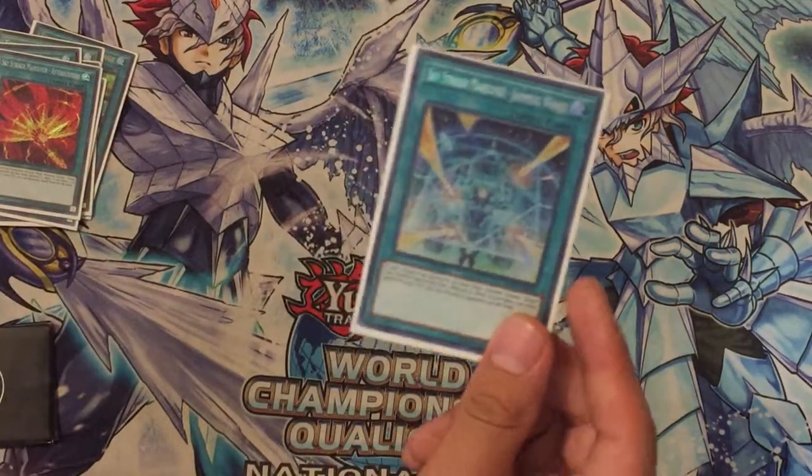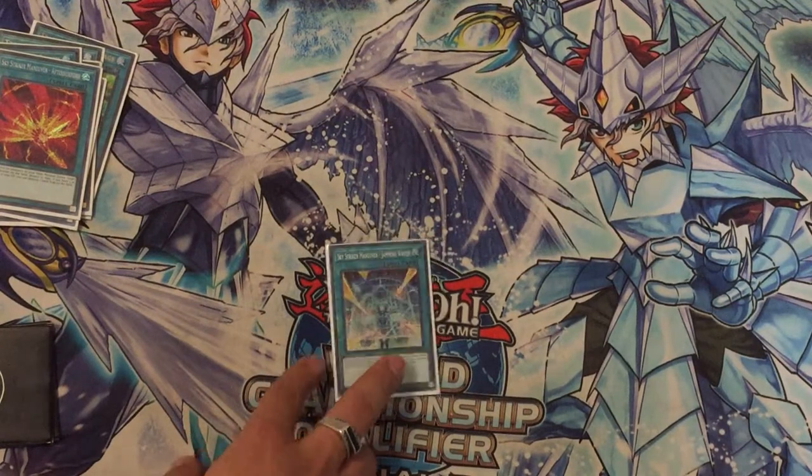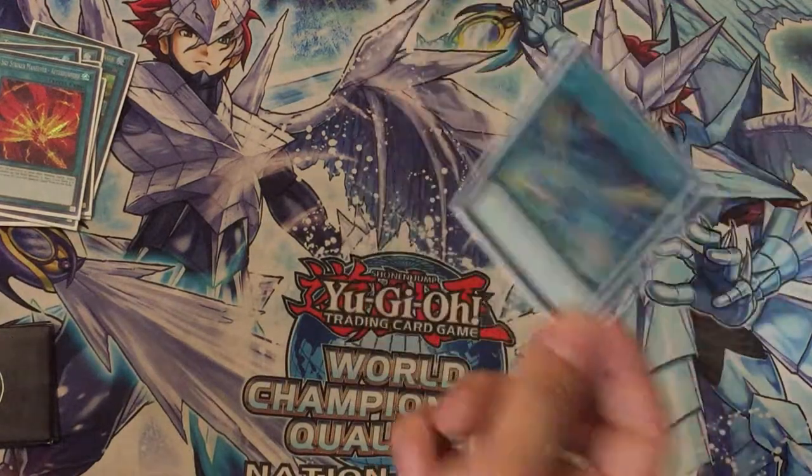I also have Jamming Waves — a cool card against Altergeist and Paleozoic, or any deck that plays backrow. You just pop it out and destroy anything you want.